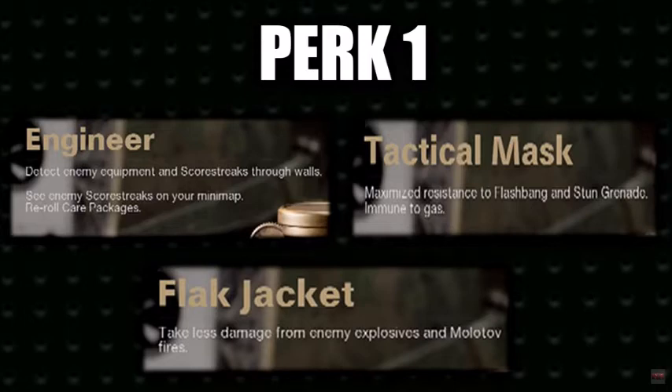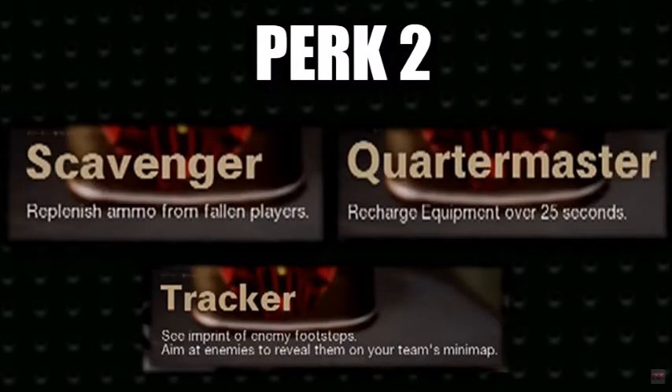Perk 2 has Scavenger, Quartermaster, and Tracker. Scavenger replenishes ammo from fallen players. Quartermaster recharges equipment over 25 seconds. Tracker lets you see imprints of enemy footsteps and aim at enemies to reveal them on your team's minimap, which is absolutely crazy when you think about it. Being able to see players and have them show up on your minimap — for how long we don't really know. Is it 10 seconds? Is it until they die? Not sure how that's going to work.